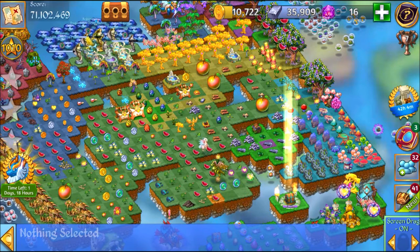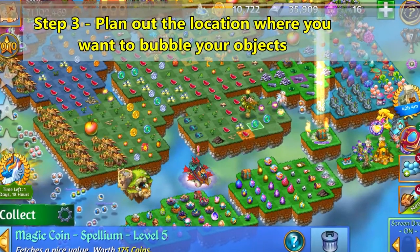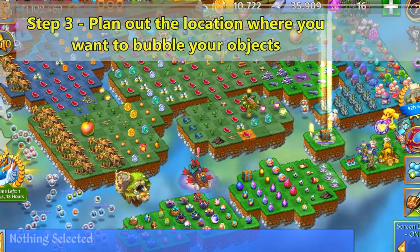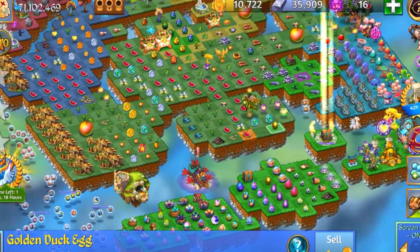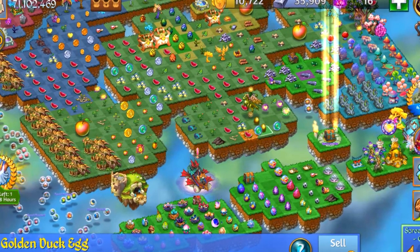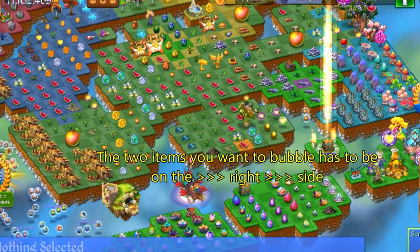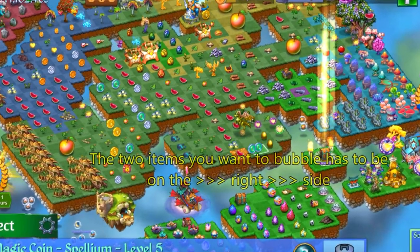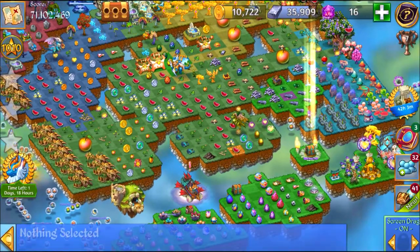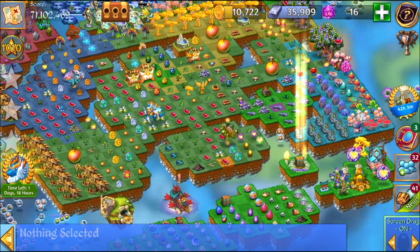The third step is to arrange the items that you wish to bubble. I'm gonna use these four squares as my bubbling location. Say I want to bubble these two goat duck eggs — you want the two eggs to be on the right side of the square you plan to use. I'm gonna use these four squares and move the goat duck eggs up to the right side. That's the third step: arrange your items that you want to bubble.